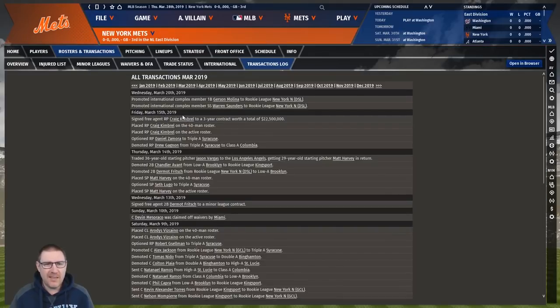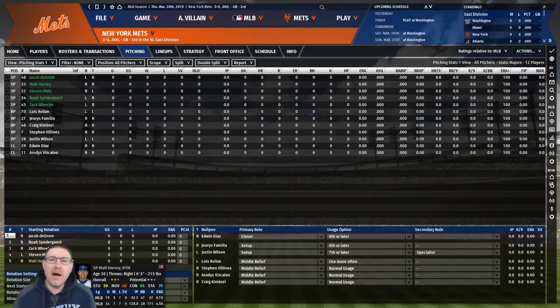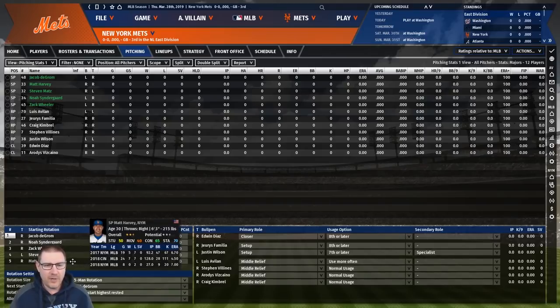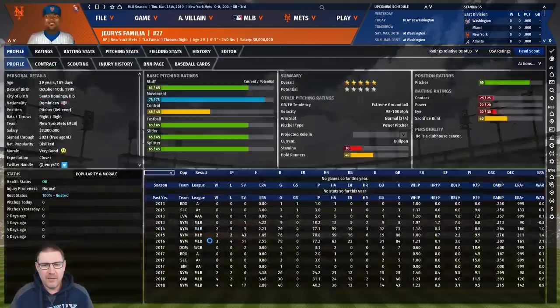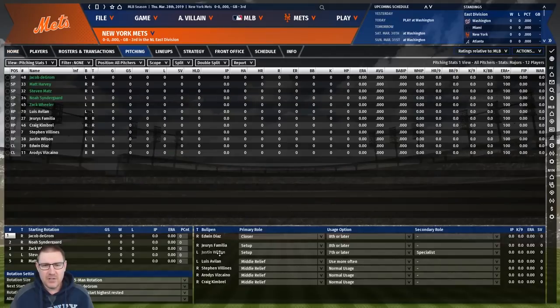Let's have a look at our pitching as it stands. The starting rotation is deGrom, Syndergaard, Gsellman, Wheeler, Matz, and Harvey. We've got it set to always start the highest rested, so we'll likely have a front four with the fifth just coming in if we have five games in a row. The bullpen: Edwin Diaz is absolutely lights out as a closer. Familiare as setup, Justin Wilson as another setup option.